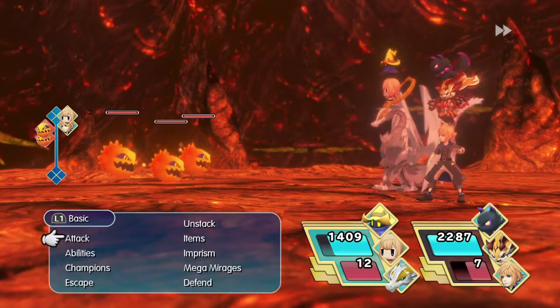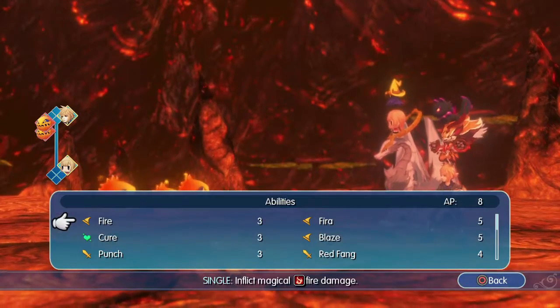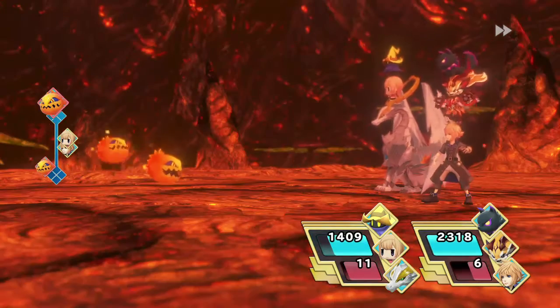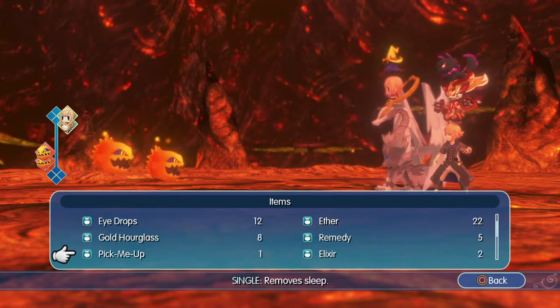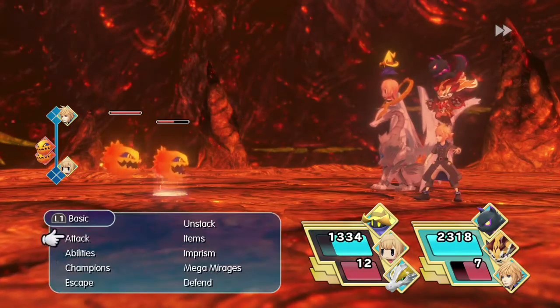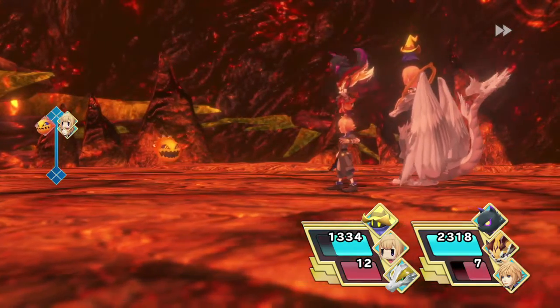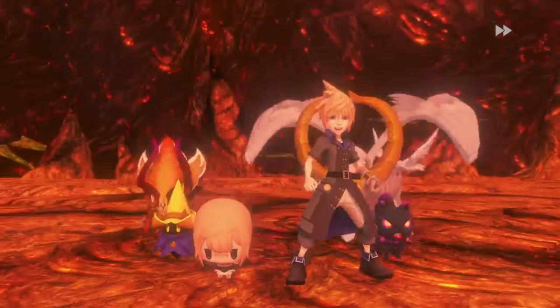Bombs! Fire attacks — alright, we can do that pretty easily, although we'll probably kill it. Let's just do a single fire attack. Yeah, we killed it. We're gonna have to un-prism unless we use an item. There we go. Nice, we caught the bomb!